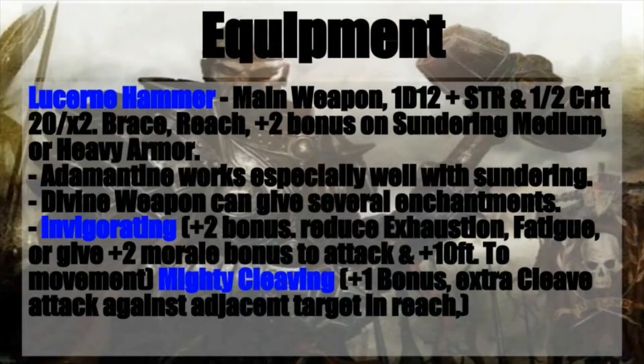To begin with, for the Warpriest equipment, we are going to take the Lucerne Hammer, also called a Pole Hammer, or sometimes a Pole Axe if it's got a blade on the back of it. This will be your main weapon. It does 1d12 points of damage, plus strength and a half because it's a two-handed weapon, crits on a roll of 20 for double damage, and it can brace and has reach. It will also give you a plus two bonus on sundering medium or heavy armor. Adamantium works especially well with sundering, so this is a very good weapon to get made out of Adamantium.